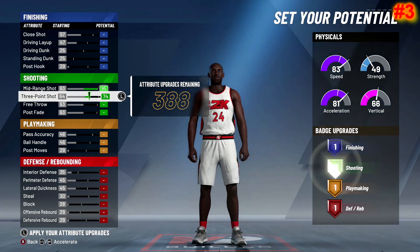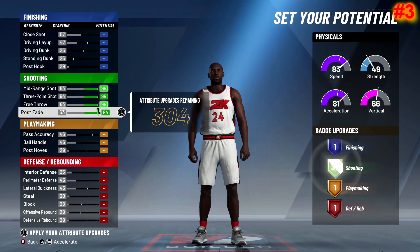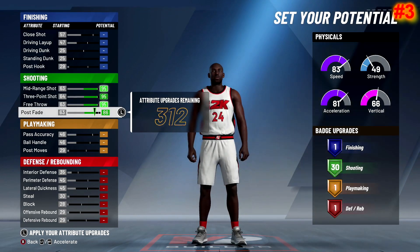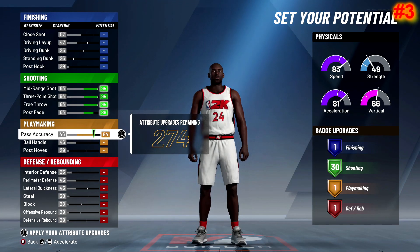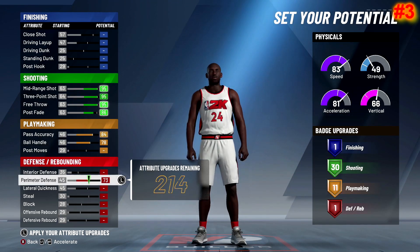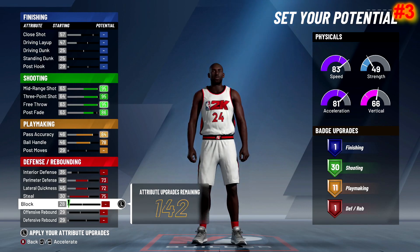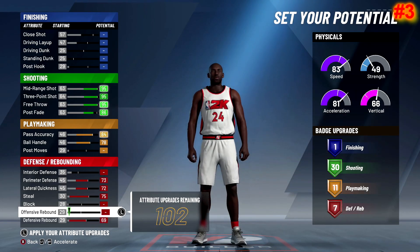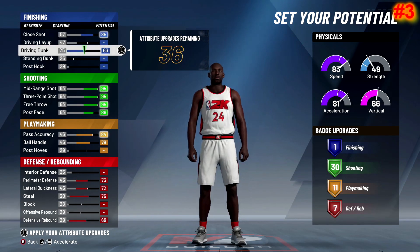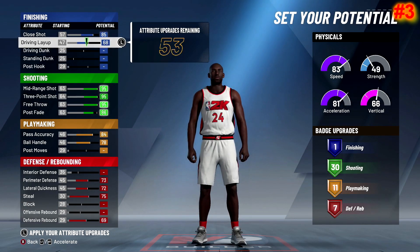This is a pure shooter but it can do a lot of things. You're going to have 30 shooting badges — with 30 shooting badges you can do a lot in the game. You can actually do a lot of dribble moves; you only need like a 75 ball control to do most dribble moves in NBA 2K20. Since the behind-the-back has been eliminated, I still wanted to upgrade the close shot, driving layup, and driving dunk a little bit.